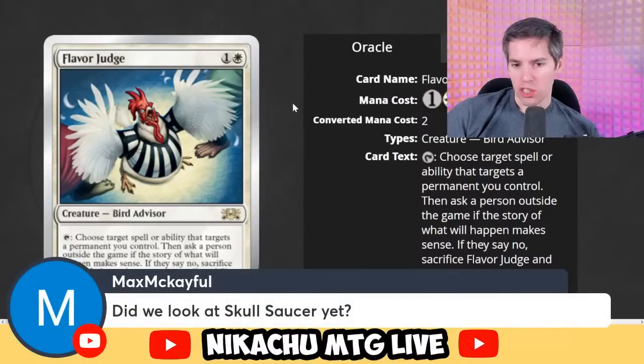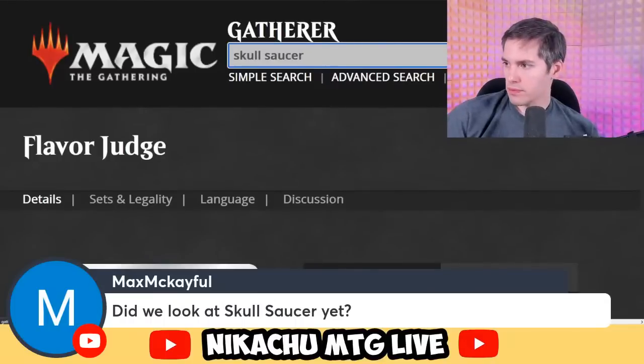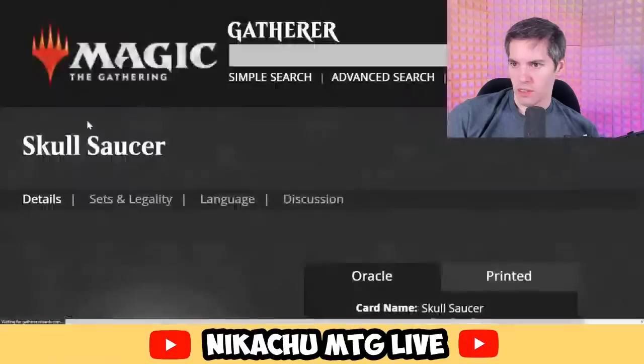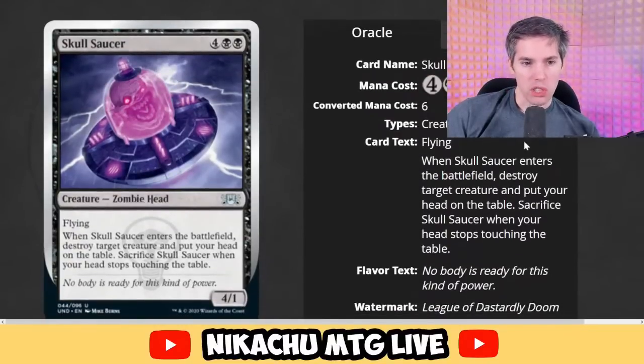Did we look at Skull Saucer? It's as advertised — a skull on a saucer. Black, black, four generic for a 4-1 Zombie Head with flying. When Skull Saucer enters the battlefield, destroy target creature and put your head on the table. Sacrifice Skull Saucer when your head stops touching the table. I don't think this card works either.